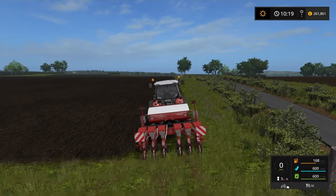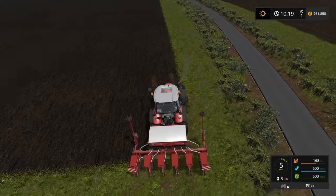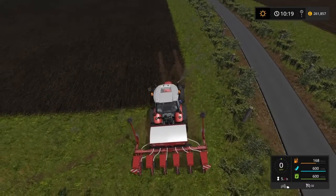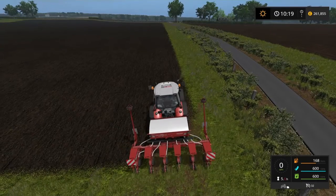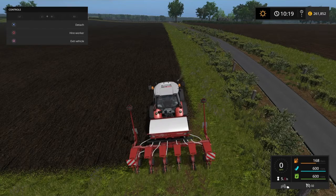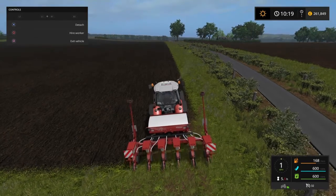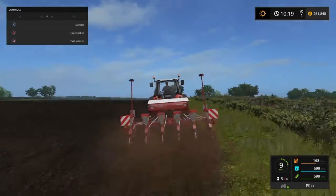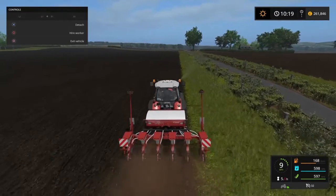Oh, unfold it, of course — what an idiot. I thought it seemed incredibly narrow. It's narrow anyway, it's a small one — six station cedar. Right, we'll try again, shall we? Turn it on. It's already lowered, and away we go. There we go, fantastic. Get some soybean in this field as well.